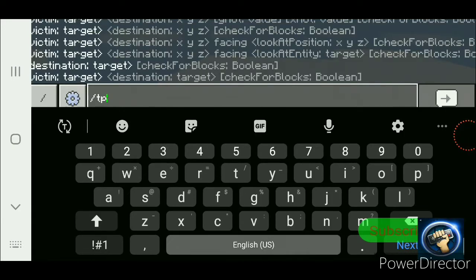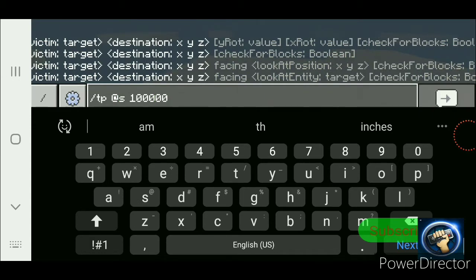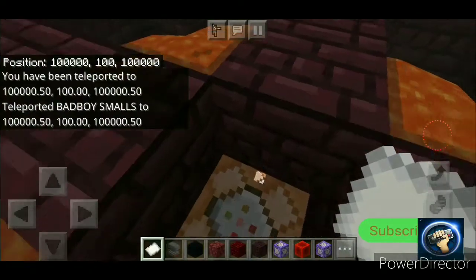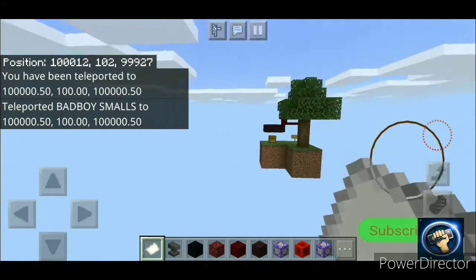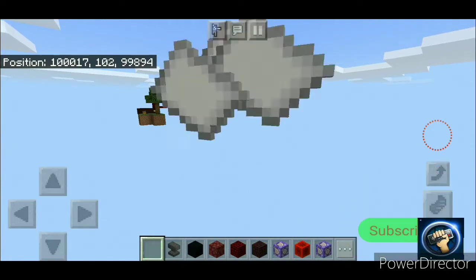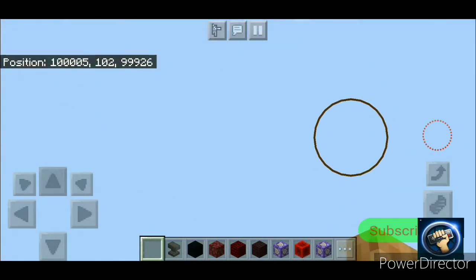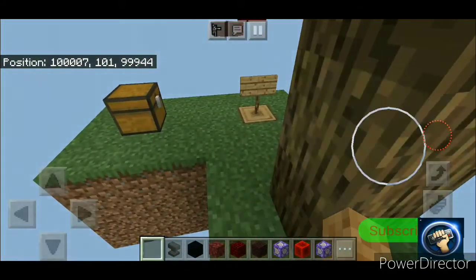One time I got the block. You see this one right there — you can change the island however you want. Okay let me show you. Boom. It works, trust me, just trust me.